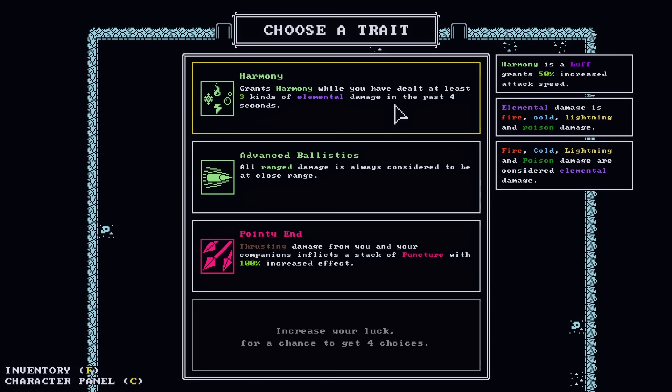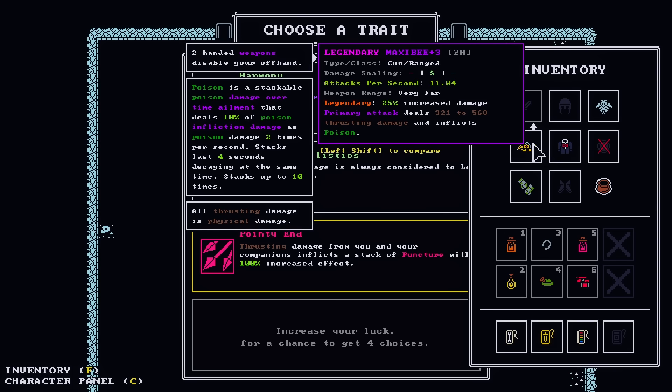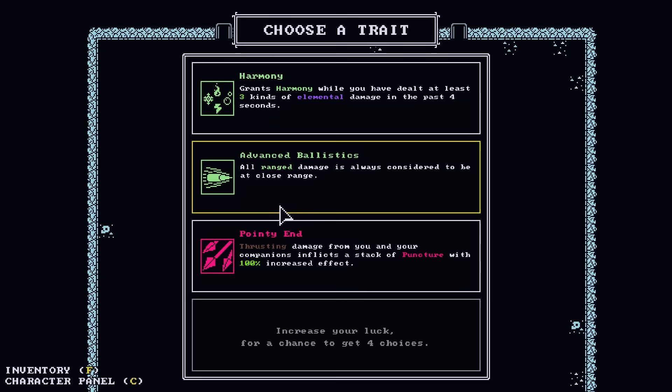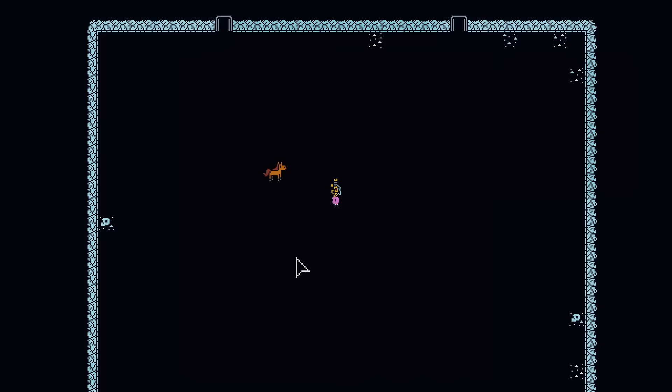Thrusting damage inflicts a stack of puncture, and I believe this is thrusting damage. What does puncture specifically do? It adds plus five to physical and nature damage taken per stack, up to five. With as fast as you attack, that's essentially adding about 40 damage per hit — that's not terrible. I think I like the pointy end.